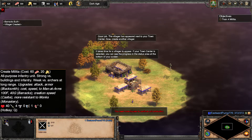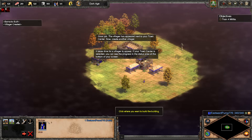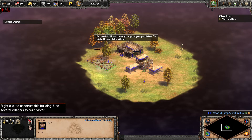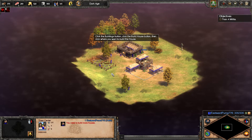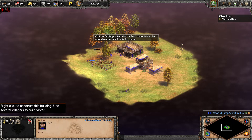Good job. The villager has appeared next to your town center. Now create another villager. You need additional housing to support your population. To build a house, click a villager, click the buildings button, click the build house button, then click where you want to build the house.